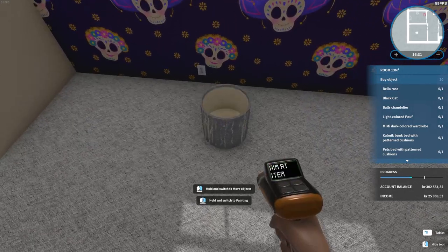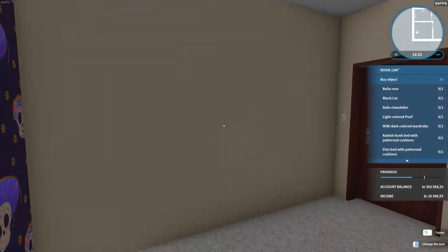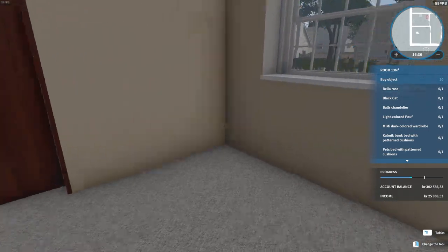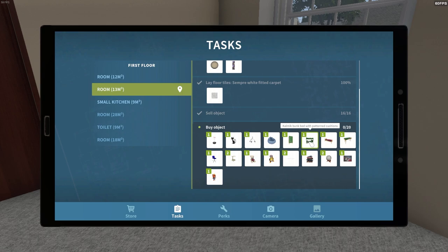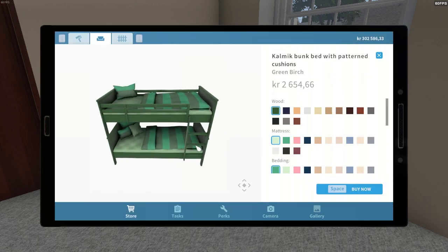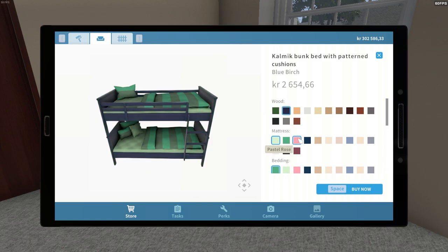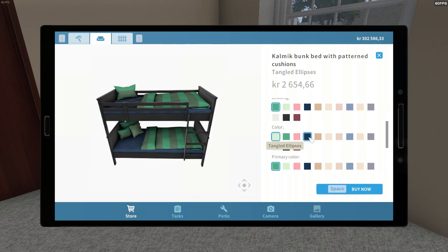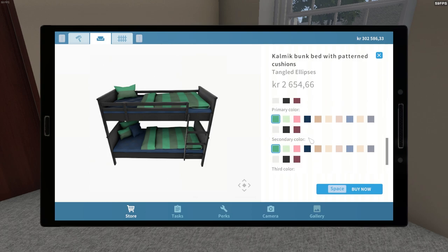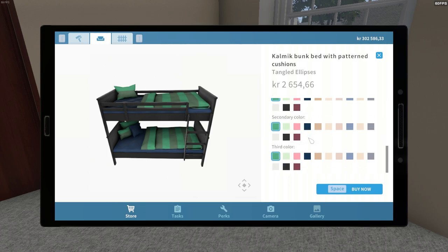My task was technically done long before I finished painting, but leaving just part of this wall unpainted sounded horrible. So let's look at the bunk bed — it's very green, even the wood is green. Can I make some of it blue? Let's make the bed blackwood and the mattress blue. What does that change? The one pillow — which is okay, because the walls are blue.